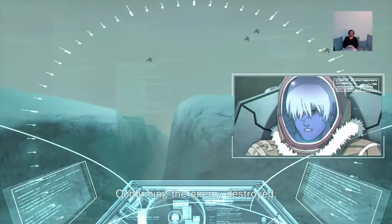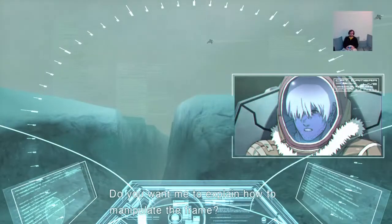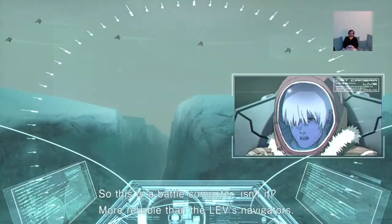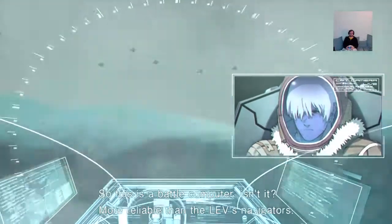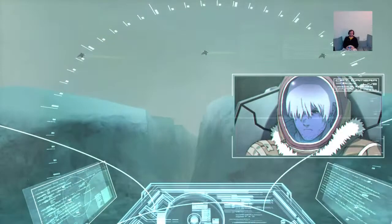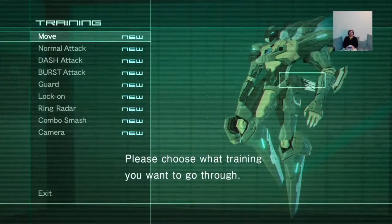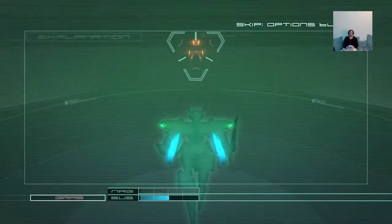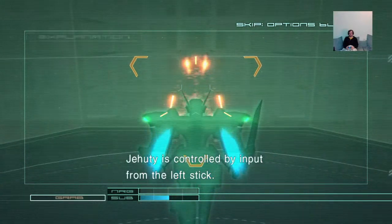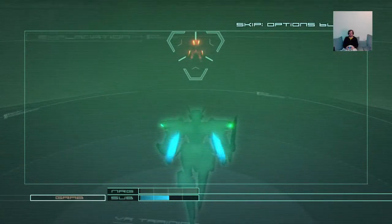Confirming the enemy destroyed. This is orbital frame Jehuty. A detached backup battle unit called Ada — so this is a battle computer. Ada says she's more reliable than the Lev's navigators. Do you request control instructions? Yes, Ada, please. Please choose what training you want to go through. We're going to do the training like this? I will explain about moving — Jehuty follows the left stick operations. That's the kind of thing you don't need to explain.